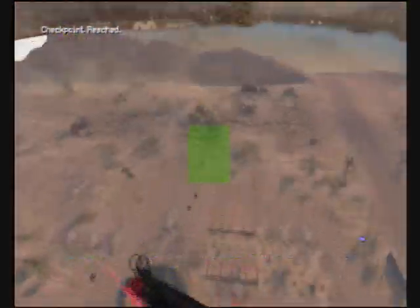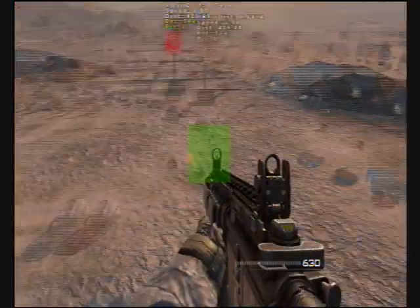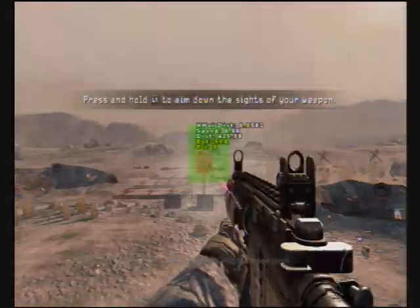If your target is close to where you're aiming you can snap to it quickly by aiming down your sights to snap to your targets.